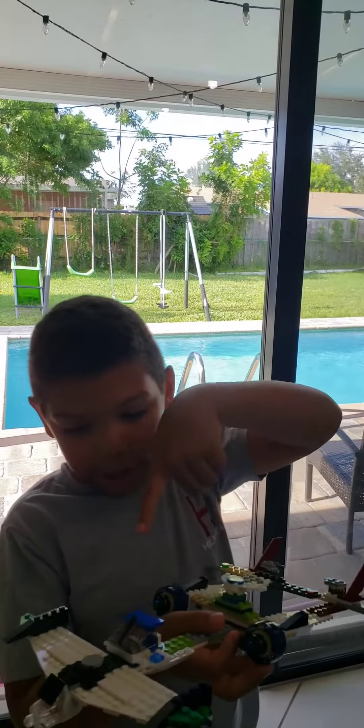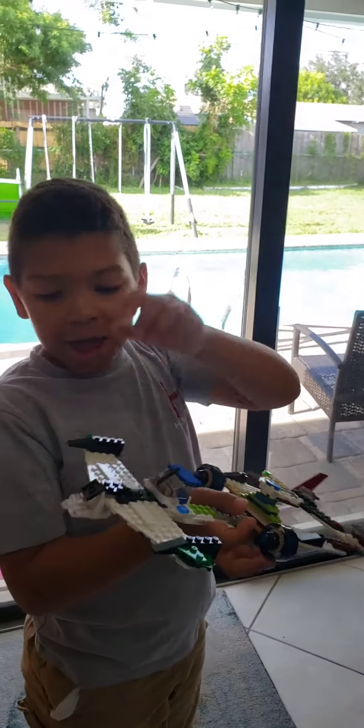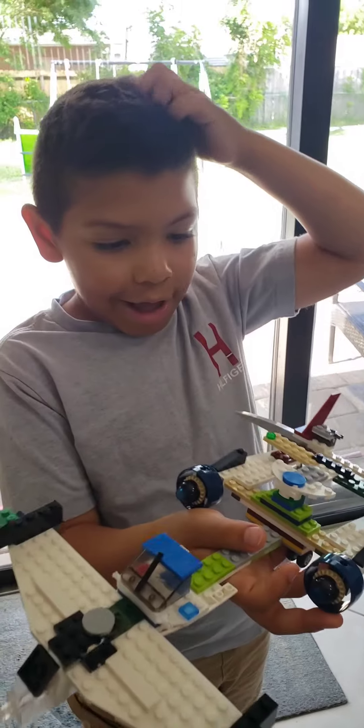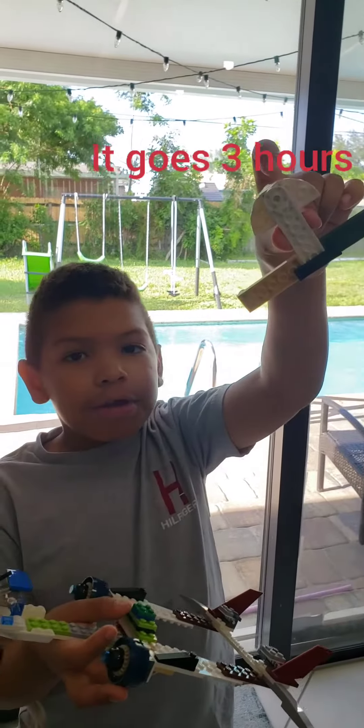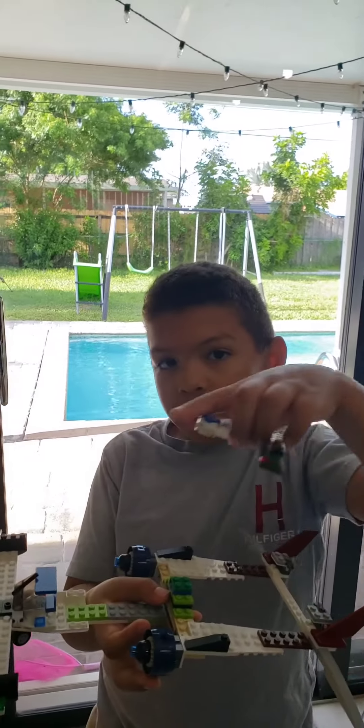We have the engines, we have the signal lights on, and then we have these extra fuel tanks that go there because it's going to be a long flight. The Hurricane Hunter actually goes out for three hours, so I'm deploying these fuel tanks so we can stay in the air for three hours.